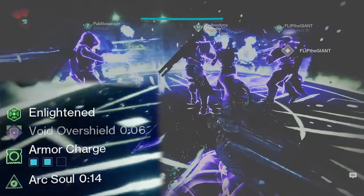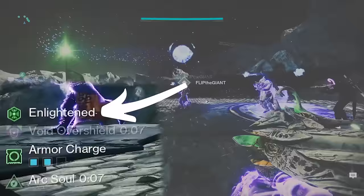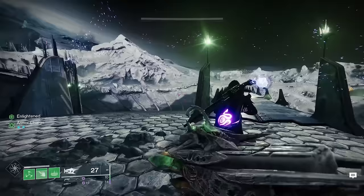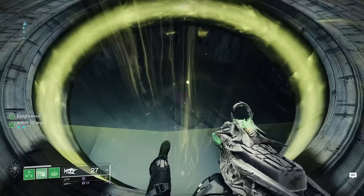Once a teammate has taken the chalice from you at full charge, you will now have the enlightened buff. Taking the chalice from a teammate before they reach full charge means they will not get the enlightened buff. When you have the enlightened buff, dunk it into the large plate in the floor to begin forming the bridge. Pass the chalice around after it reaches full charge and continue dunking the enlightened buff into the plate until the bridge forms, then jump down below to begin.